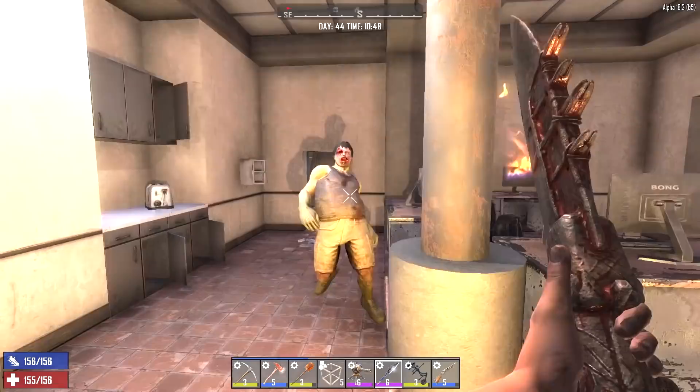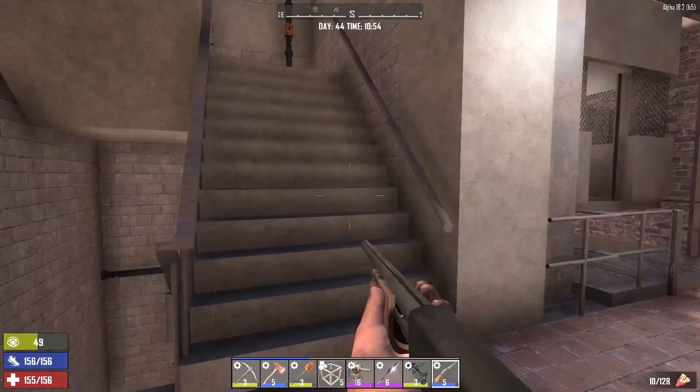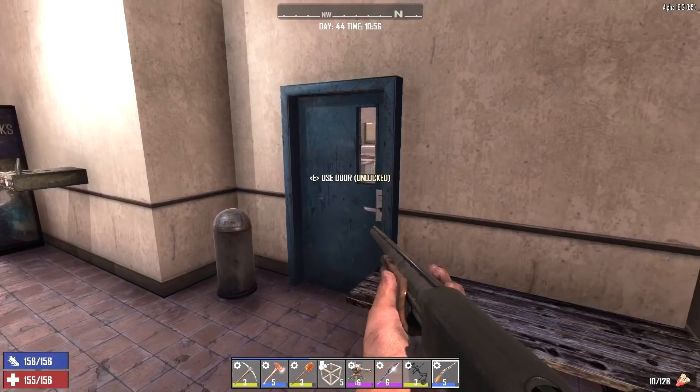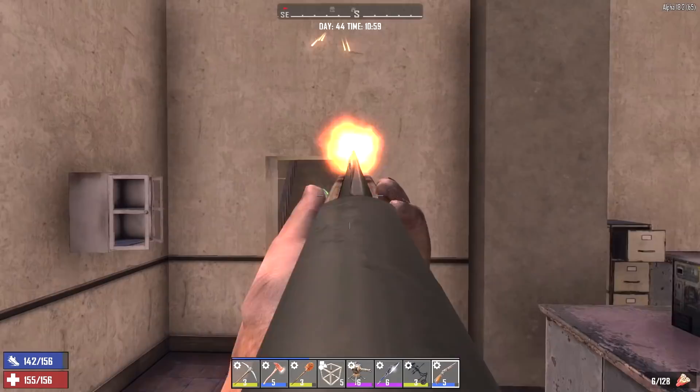That woke up Moe. He's a walker though. We'll use the spear. That just got him angry. We just want to make our way downstairs without trying to wake up anyone else. We got a radiated right here - a radiated soldier. This is not going to work out good for us.